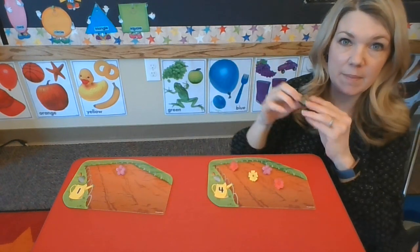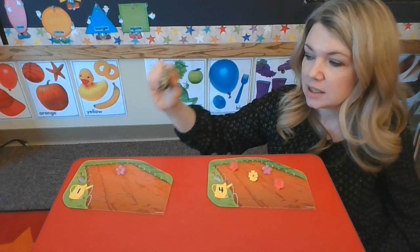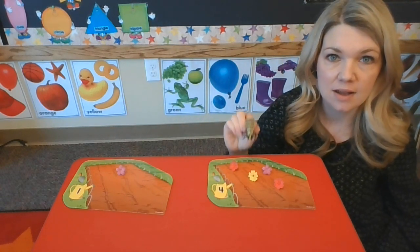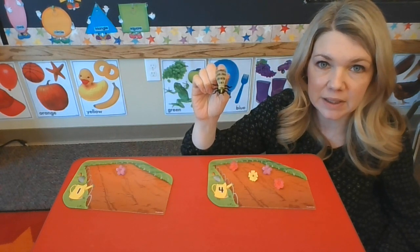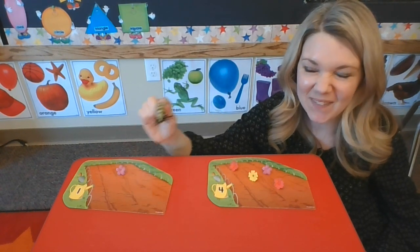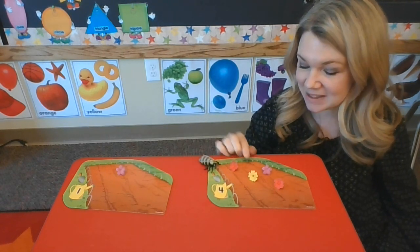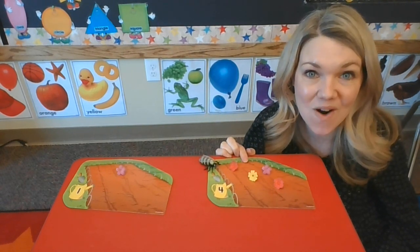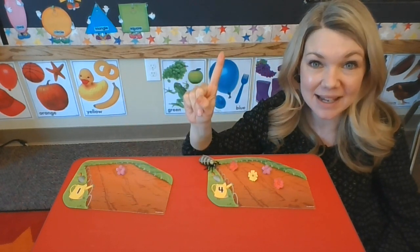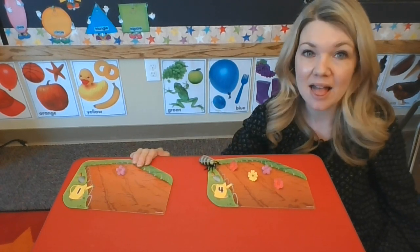Where does our bumblebee need to go? Which one has more? Is it number one or number four? Which one has more flowers for our bumblebee? Is it one? No. Is it four? Yes! He wants to come to this garden because it has more flowers — four flowers. This garden only has one. Good job. Four is more than one.